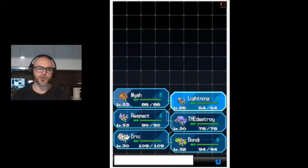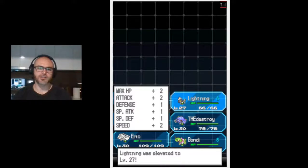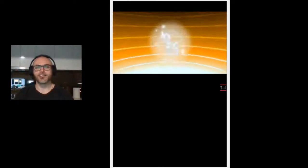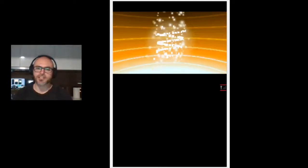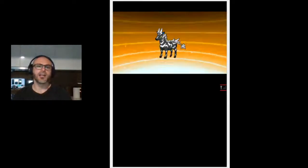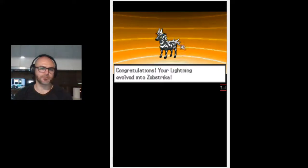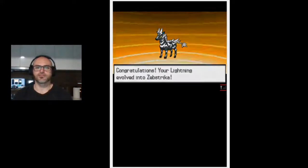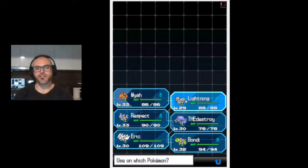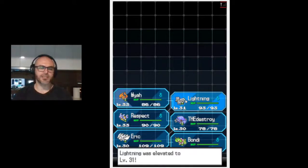Now everyone's level 30 except for our homeboy Lightning. This is the evolution episode. I know some of you might be saying get rid of Lightning and put the generator on the team - he's a dragon, he's a legendary - but I really like this Pokemon. Let's get him up to level 33.